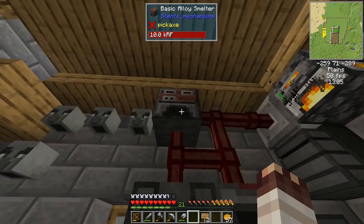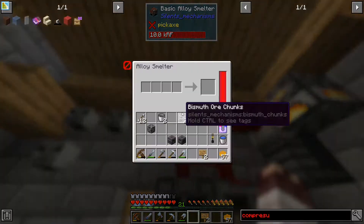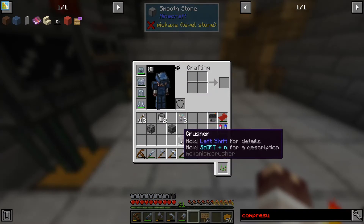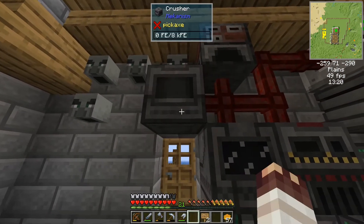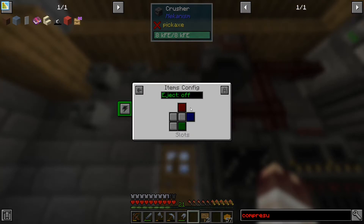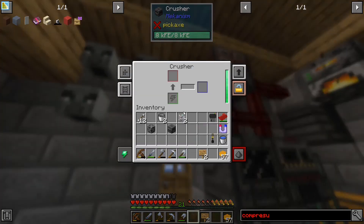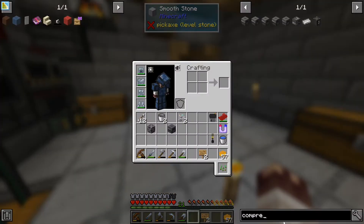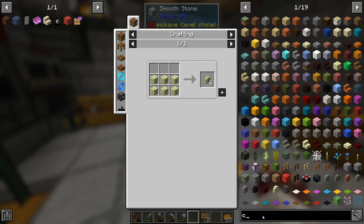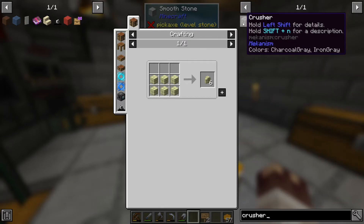I need something like a Mekanism generator. We've got the compressor and the crusher — let's try the crusher there. And again I presume we're going to have to set energy to green, not have any output, because the crusher...